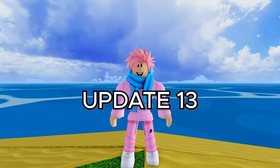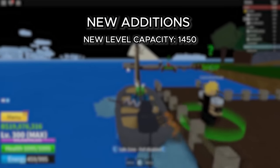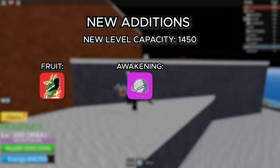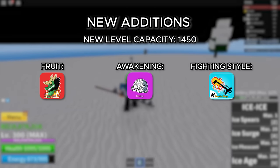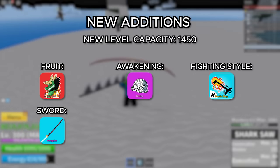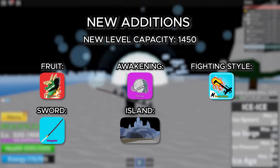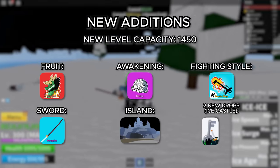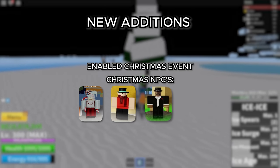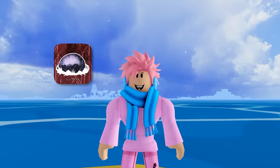Moving on to update 13, this was the Christmas update that came out on December 23rd, 2020. The level cap was raised to 1,450. They added the String Awakening and the Dragon Fruit to the game. They added a new fighting style — Death Step — which you get by upgrading Dark Step. They added a new legendary sword, Rengoku, obtained by defeating the Awakened Ice Admiral and opening the chest. They added a new island — the Ice Castle — and Frost Mountain, along with two new drops: the Hidden Key and the Library Key. They added a bunch of Christmas NPCs including Santa Claus, the Magic Elf, the Blox Fruit Dealer's Cousin, and the Greedy Elf. They also fixed a glitch with the Control Fruit that would crash servers.